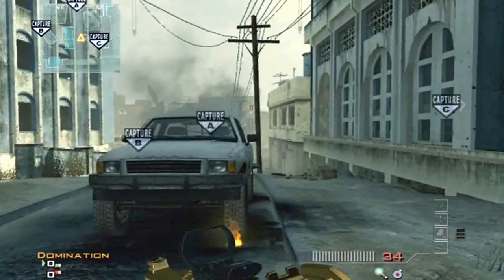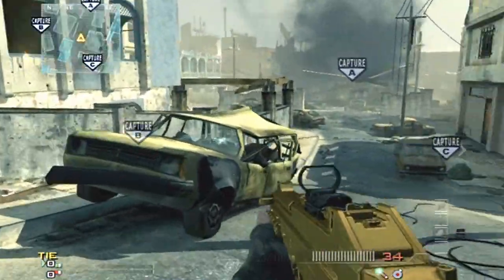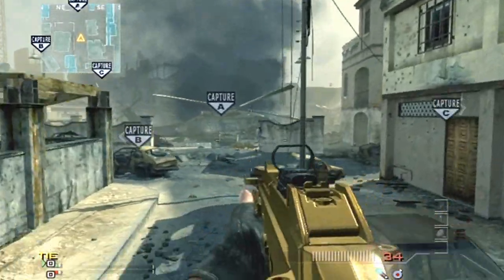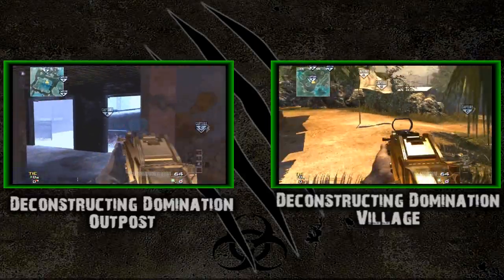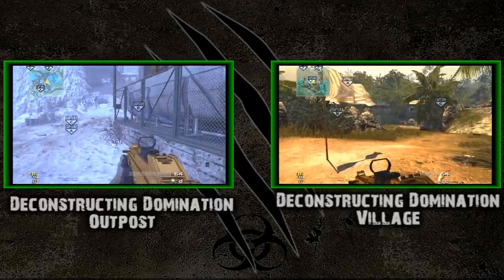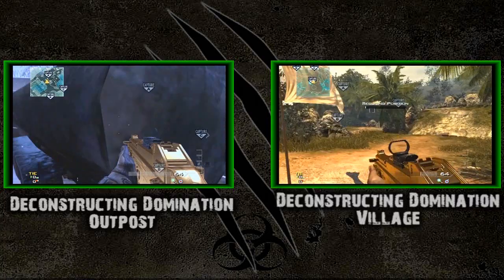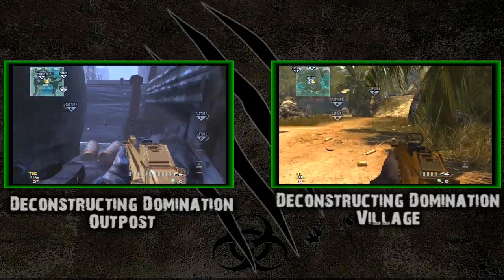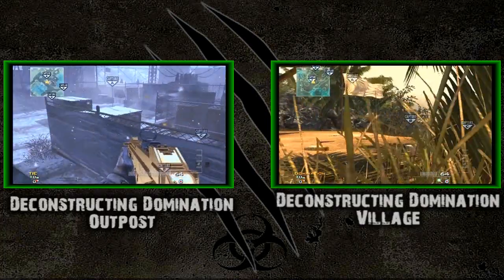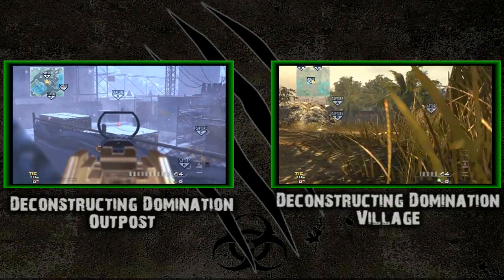That's all I've got for you guys. I hope this helped — helped you not break any controllers while playing this terrible map. On the left is Deconstructing Domination on Outpost, which has some very nice secret truck-related spots. On the right is Deconstructing Domination on Village. Hope you guys enjoy — peace.